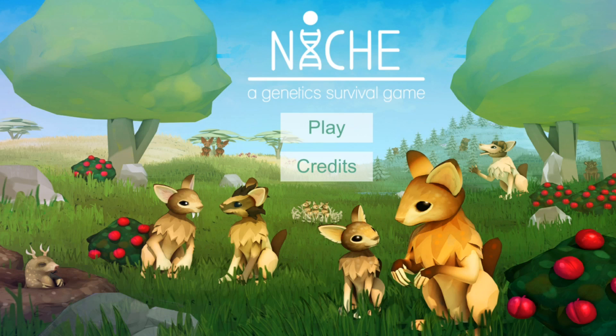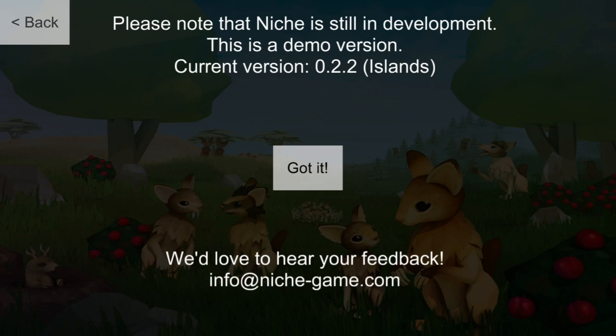This is one of the early builds of the game. We're going to kind of experiment with it. There's even a challenge where if we can manage to get our little family of animals up to 10 animals — I think it's like 10 offspring — then I can even win some keys that I can give away to you guys for when the game does release.